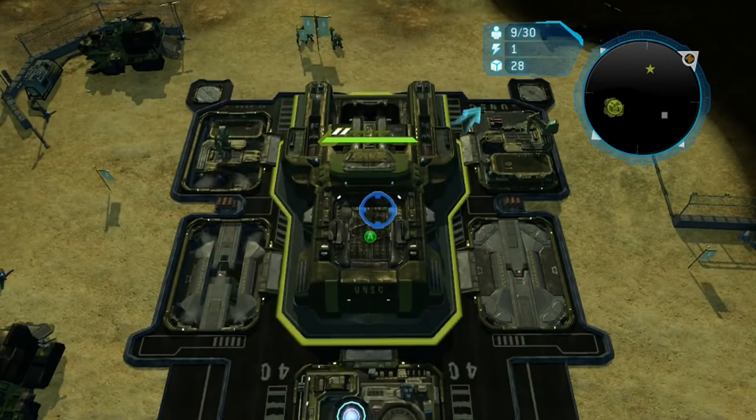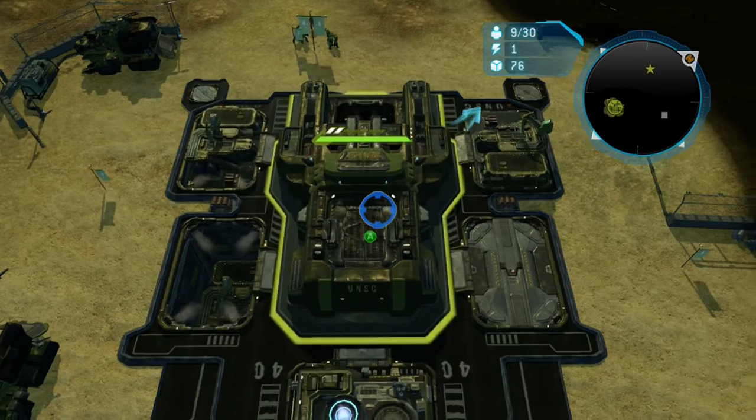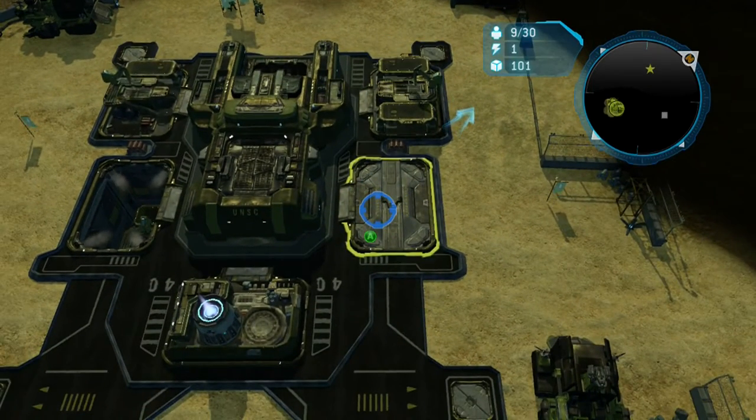What's up everybody, Silver here with another Halo Wars Achievement Guide. This time we're doing Sweet Nap Time, which is in Mission 9. Put every colony in hibernation mode at the same time.